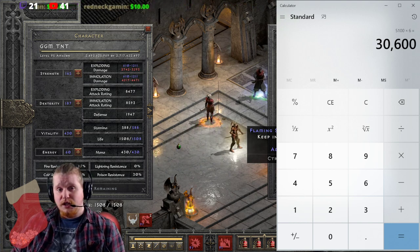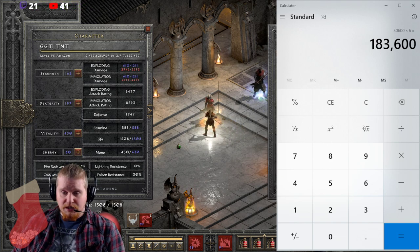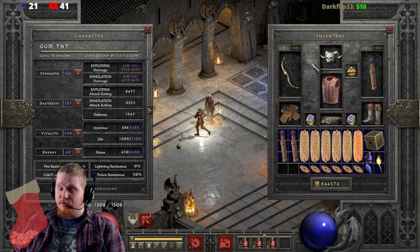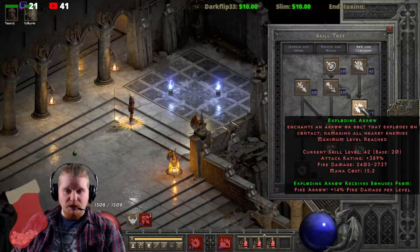And you see how these little tiny numbers of fire damage - or even ice damage for Freezing Arrow - have a very nice effect on the way that the skills output their DPS.